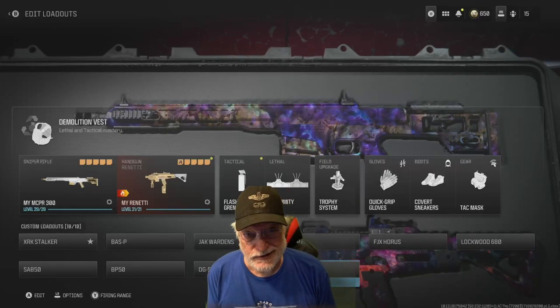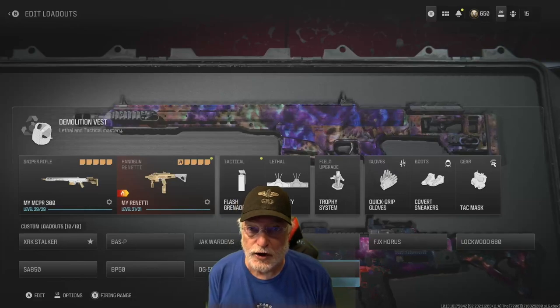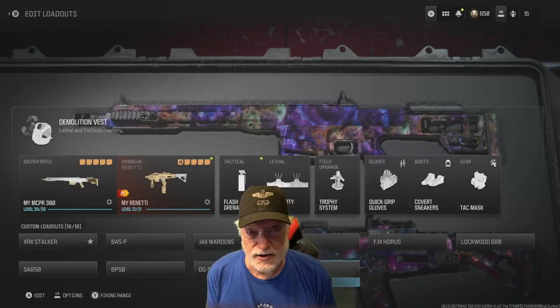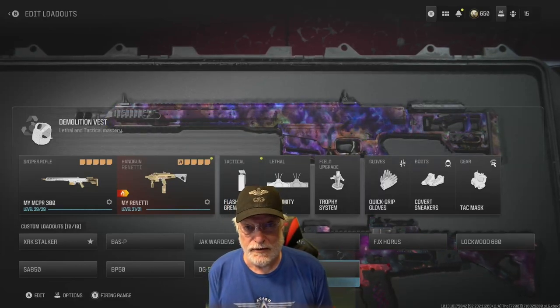Grandpa Newbie reporting for duty. Today, Grandpa is going to take a little break from the grind and just have some fun. And what is the best fun you can have without a jet fighter strapped to your back? Iron sights on the MCPR-300.